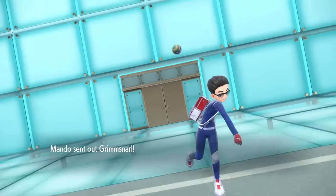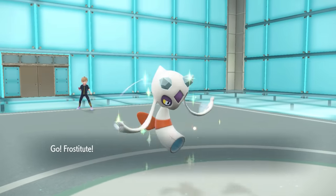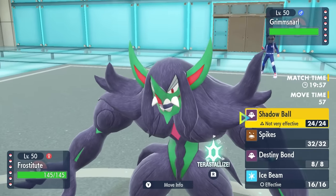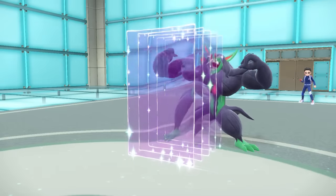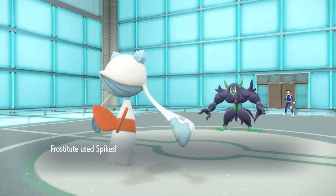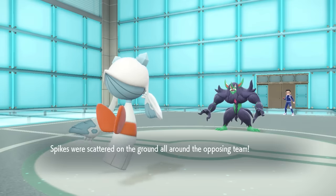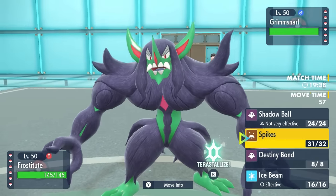My opponent has this buff Fairy Grimmsnarl and of course they're going to lead off with it. I imagine it's here to set up screens, parting shot, and just be annoying. I lead off with Froslass because I'm here to sprinkle some spikes around — Froslass lead has been really fun lately. Of course they take the first opportunity to set up Light Screen. This is likely Light Clay so it'll stick around forever, and as I set up my first layer of spikes I imagine they'll go for Reflect next.